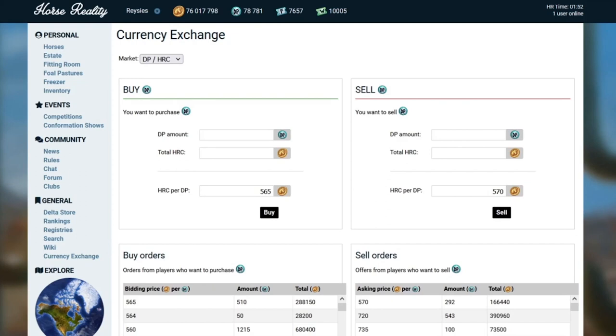The currency exchange works completely anonymously. If you want to trade currencies directly with another player, this isn't the way to do it, because it operates on a first-come-first-serve basis. If player A puts in an order for 400 HRC for a foundation ticket, then I put in an order for 400 HRC, and then player B puts in an order after me — when somebody sells for 400 HRC, they can't pick me over player A. You don't even see the names; it just sells through to player A first, then to me, then to player B. So you can't pick and choose who you sell to, and you have to use other methods if you're trying to gift or sell directly to another player.